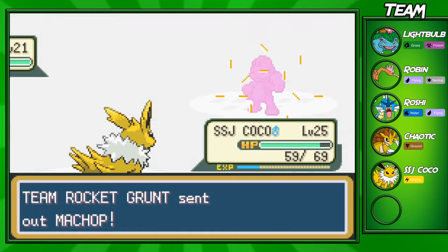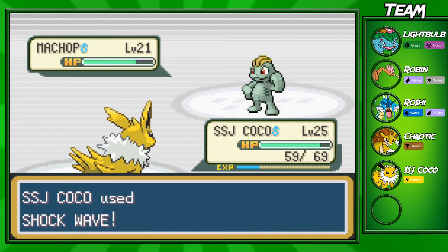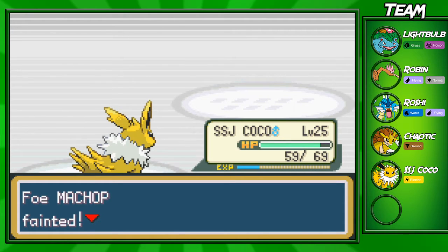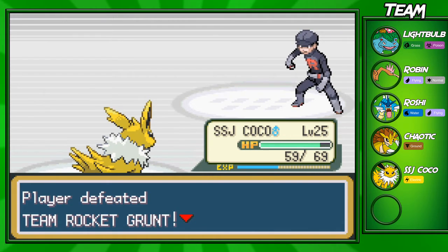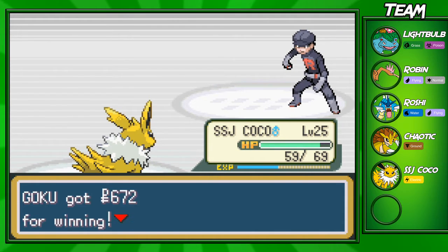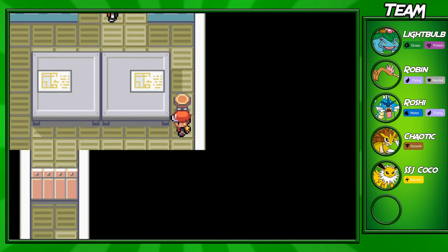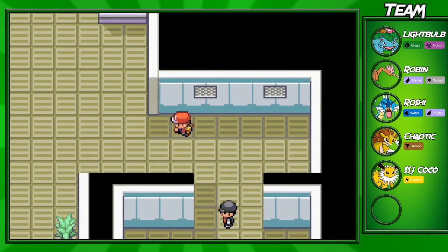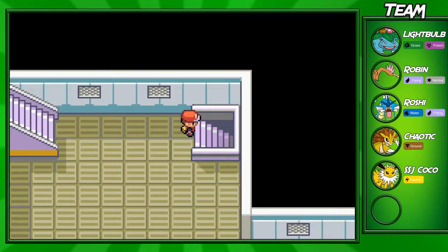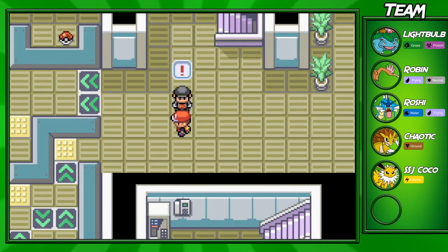I wish in the later part of these games that they actually allowed the Rocket Grunts to have Machopes, or even Machamps. That would be challenging. I hope they do that in the new Gen 7 game that's coming out — Pokemon Sun and Moon — and make the Grunts a little harder. Also, you actually do need a key to go through there — it's called the Lift Key. It's not too hard to find, and it's kind of funny the way you get it. A Rocket Grunt drops it, which is interesting.